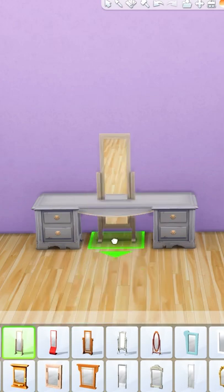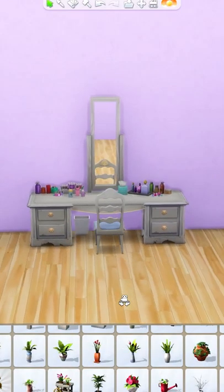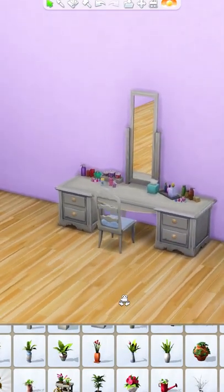Then we're going to grab this standing mirror and raise it up so it looks like it's resting on top of the table. And now all there's left to do is add a chair and some decorations, and that's how to create a base game vanity table in The Sims 4.